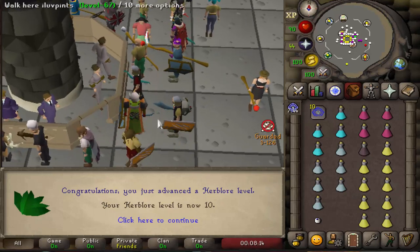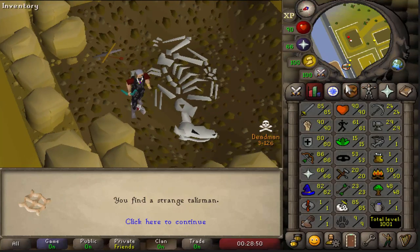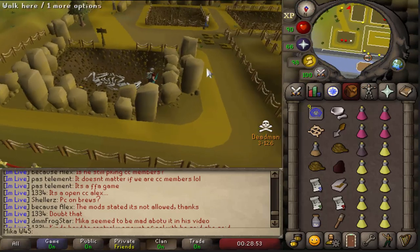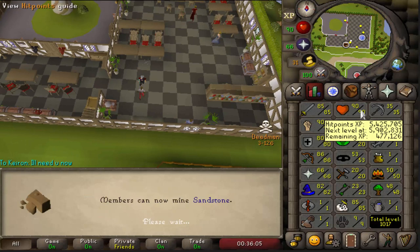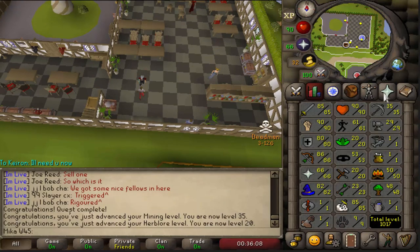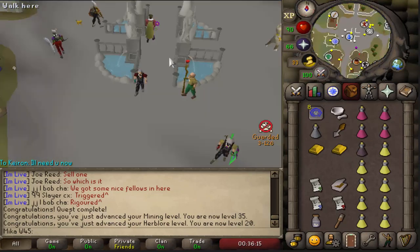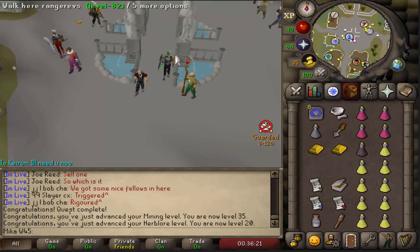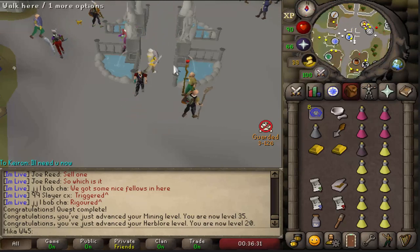With Herblore sorted, we can now do Digsite with no problem. No joke — it took me 15 minutes to get from 10 to 24 mining. I cannot be bothered with this quest. But here we have it — Digsite is also completed. Anyway, 35 mining and 20 Herblore accomplished. If I don't sound very excited doing these quests, it's because I've done them over 14 times. I just can't wait till I'm done with all the questing I want to do on this account, because then I'll finally be able to do things I really want to do.